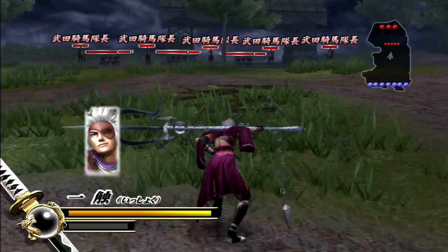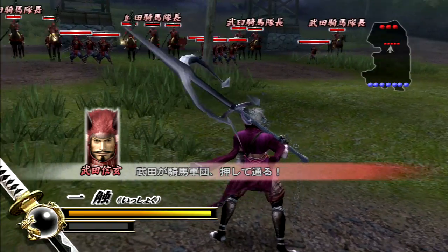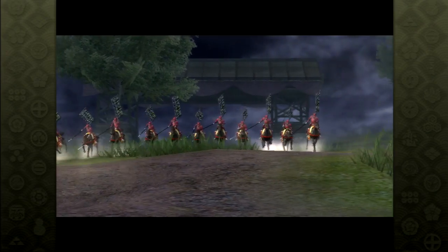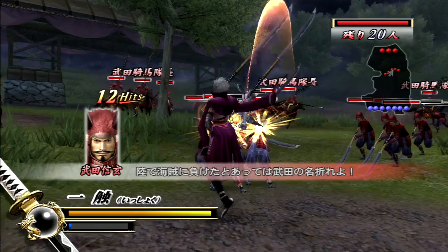This battle is gonna be not only up against Yukimura, but also Takeda Shingen in the same battle at the same time. That's gonna be very challenging, and this is not the last time we're gonna do this fight either. This fight is normally reserved for more like villain-type characters, because whenever the Takeda clan is on the defensive, it's usually when there's a bad guy attacking them.